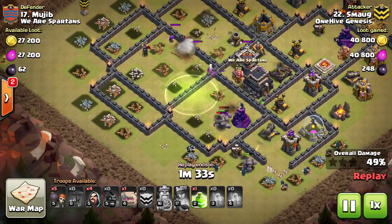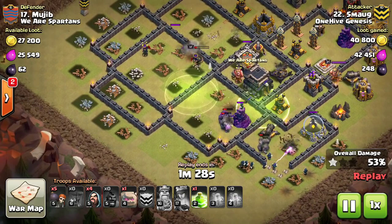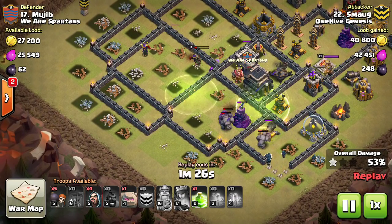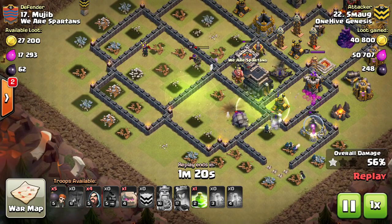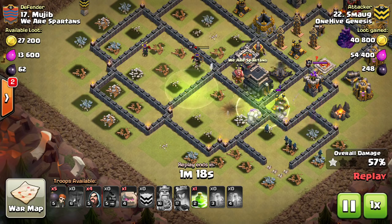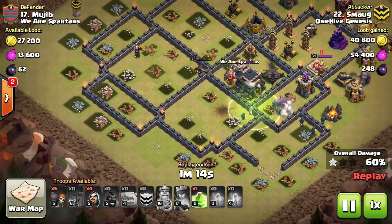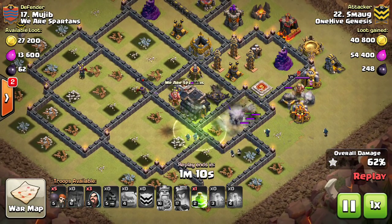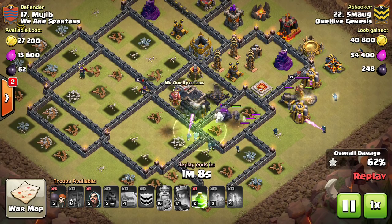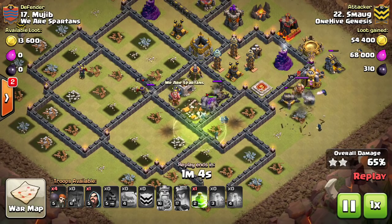It doesn't look like it's going to work out well, but these wizards are really powerful behind the golems. If you can keep them alive, your heroes aren't as important - look at all these wizards shooting down the cannon. He wall-breaks in with the next golem, working his way around the base. I did an attack strategy video on this attack a few videos back if you want the details of exactly how to execute it.